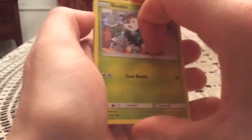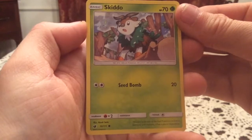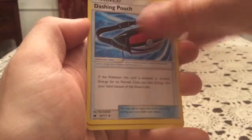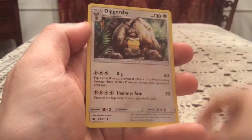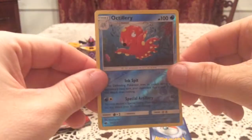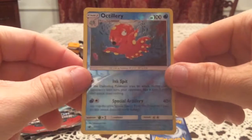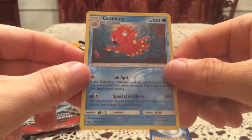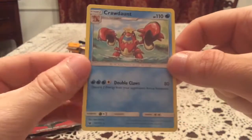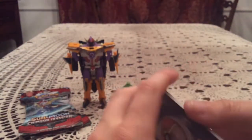In this first pack we start off with a Skiddo, Carablast, Swablu, Pumpkaboo, Exeggcute, Dashing Pouch, Fighting Memory, and Diggersby. The reverse is Octillery — starting it off nice with a new reverse I definitely do not have, so nice to see. That means two rares in this pack — the actual rare is Crawdaunt, non-holo, but still nice alongside the Octillery.